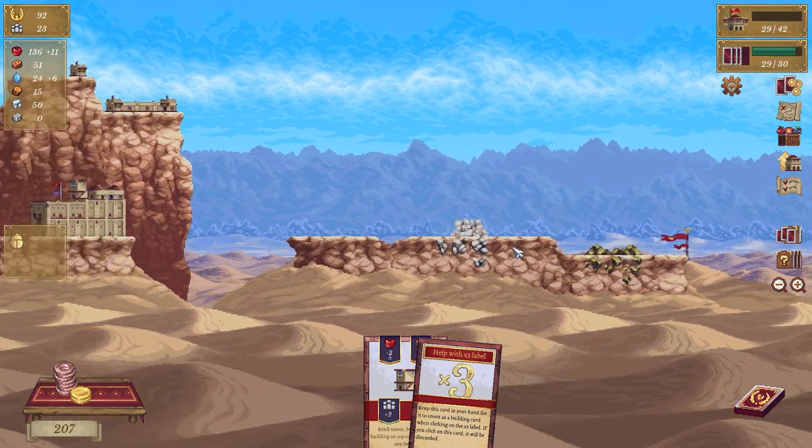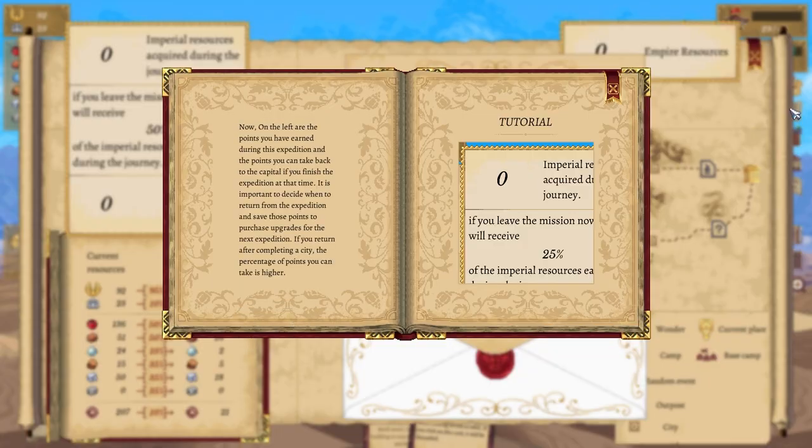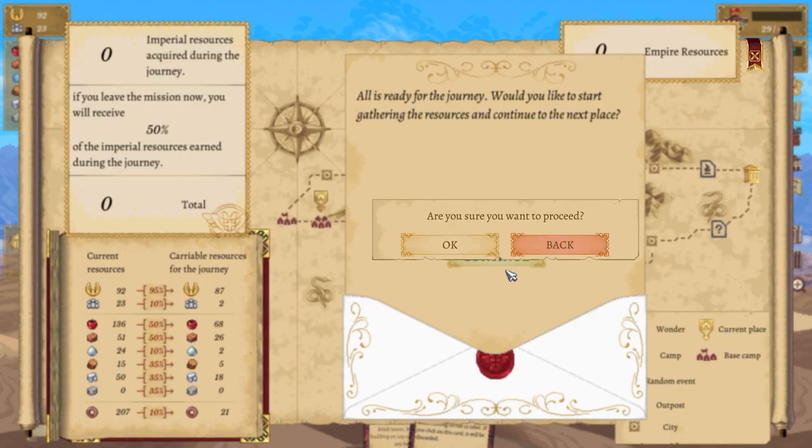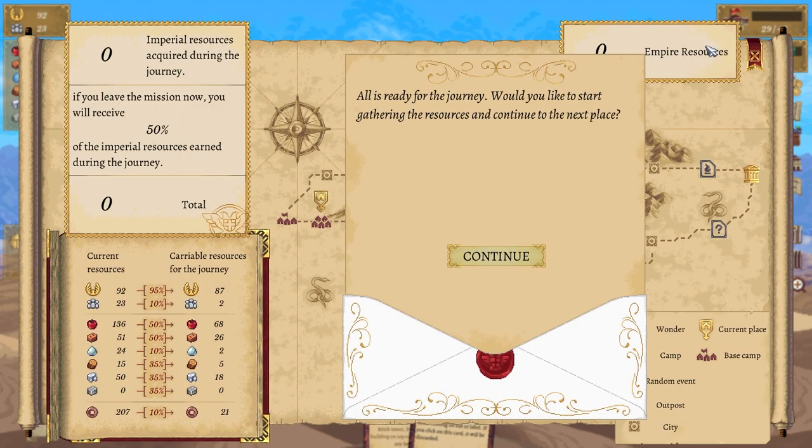Tutorial note: on the left are the points you've earned during your experience and the points you can take back to the capital if you finish the expedition in time. It's important to decide when you return from your expedition and save those points to purchase upgrades for the next — oh damn, I just used them all. If you return after completing a city, the percentage of points you can take is higher. All is ready — would you like to start gathering resources or continue to the next place?